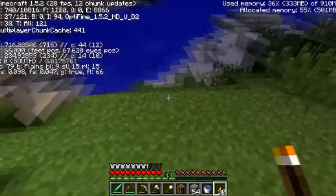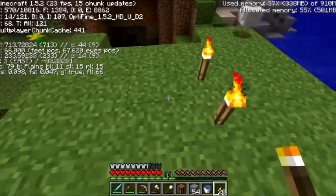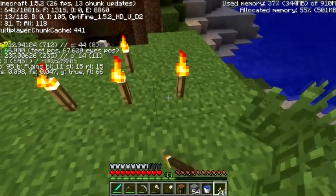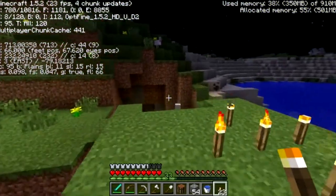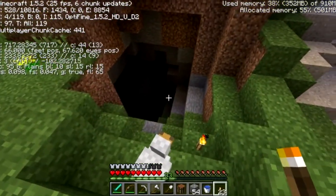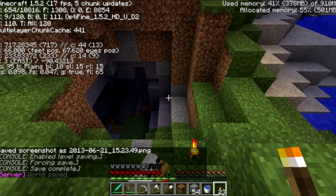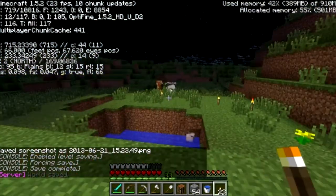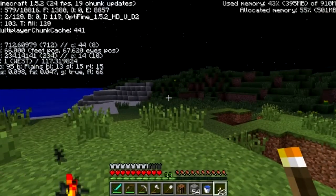We're going to put an arrow and torches pointing the direction to the spawner. There we go — that's the direction to the spawner. I'm going to take a picture of the coordinates.